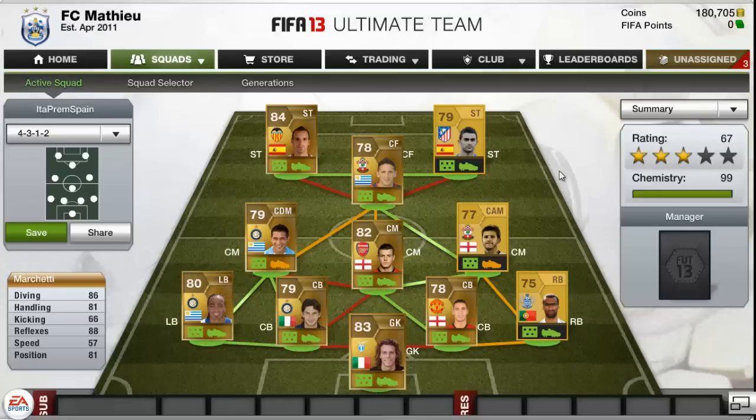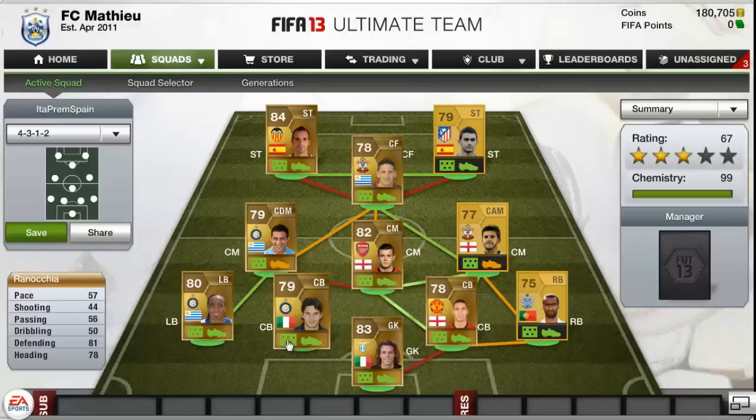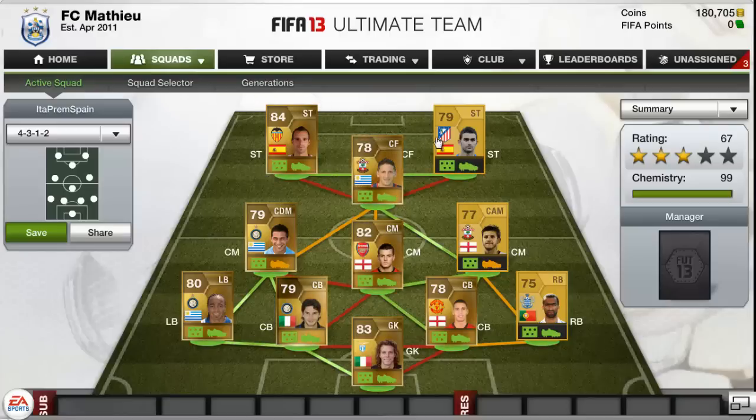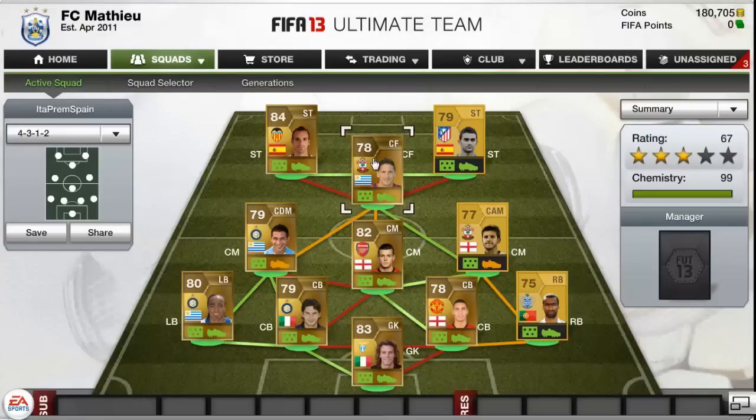If you want to make this team more expensive, which you obviously can, you'd be able to get any English centre mid instead of Wilshire — like Gerrard or Lampard. You could get his in-form, stuff like that. Also with the strikers, you can have any strikers that are either from the same team or the same nationality and league, so there's a strong green link between them both. Any Premier League right back works too, it doesn't matter if it's Bosingwa or not — you could get Richards or someone like that. Yeah, as always thanks for watching, and if you enjoyed it feel free to leave a like, it really helps out. Thanks for watching, bye!